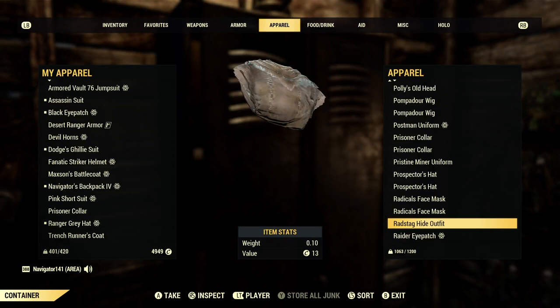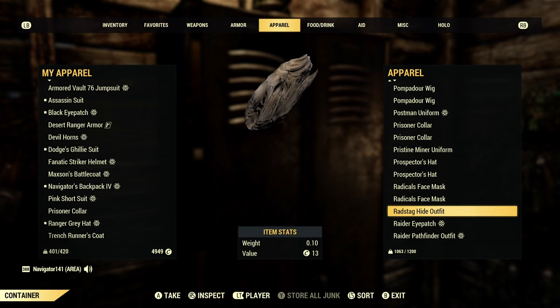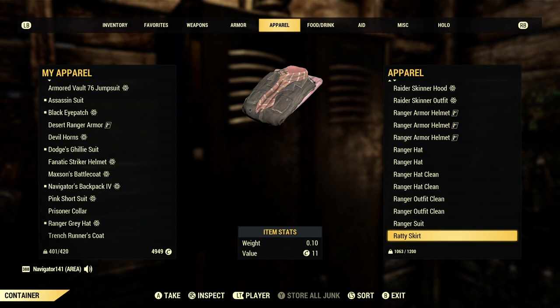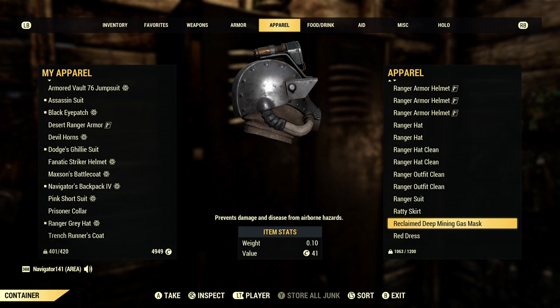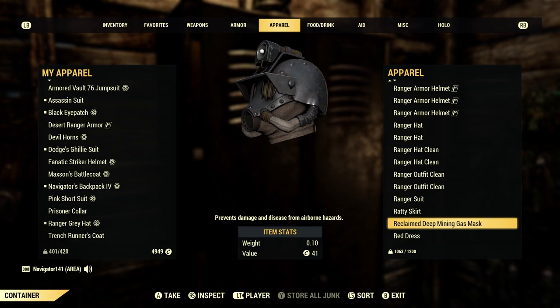Also, I think the Tattered Rags are a good option too. Ratty Skirt — I've got to get more of these. I used to have like five or six. You could probably sell them for 2-3K because people like them, especially low levels. I gotta do Earl more often because I need more of these — they sell like hotcakes and they're really cool looking.